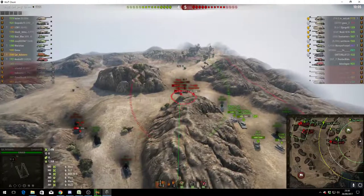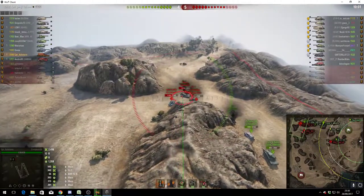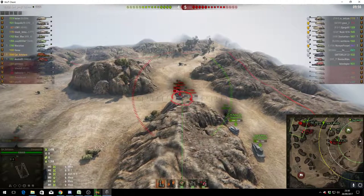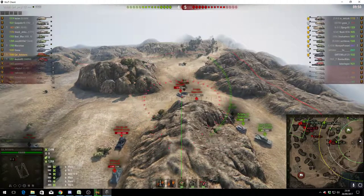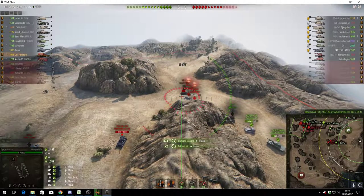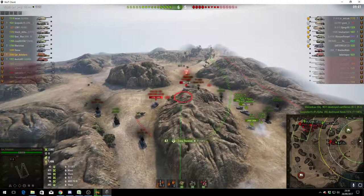A lot of tank drivers don't understand that artillery players are there to help them win the game by damaging the enemies that they have to face. He's lined up, ready to fire — round goes out. The mouse is moving into the shot and it's a direct hit on the mouse: 471 hit points, two critical hits, and he stuns the other tanks. That's a great assistance.